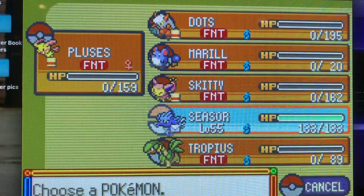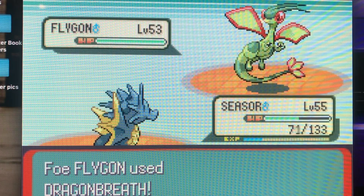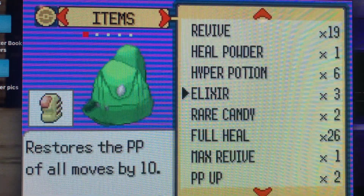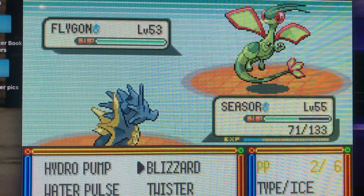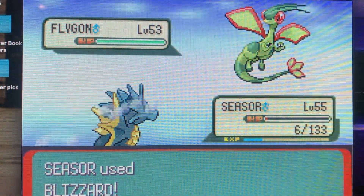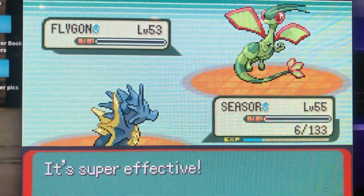Let me go for Ice Beam. Really? Wow — that's just perfect. An Earthquake is probably going to wreck my Plusle, so Thunder's not a good idea. Let me use the Max Revive — not the best idea, but let's go for it. Plusle gets wrecked. I might have to get Shiftry back in. Let's see if a Blizzard works. Of course! Dragon Breath. Wrong button — Blizzard! Six health. Will the Blizzard take it down? It does! It very well does.